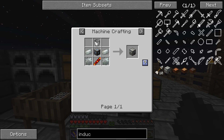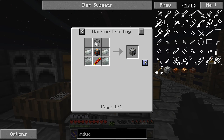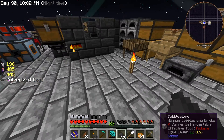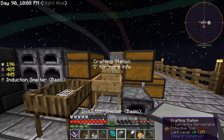We should have this thing ready to go. We already have the gears and the invar - just waiting on it... oh we need a bucket, and we have one right behind us. Completely disregarding the bucket! Perfect, now we have an induction smelter.